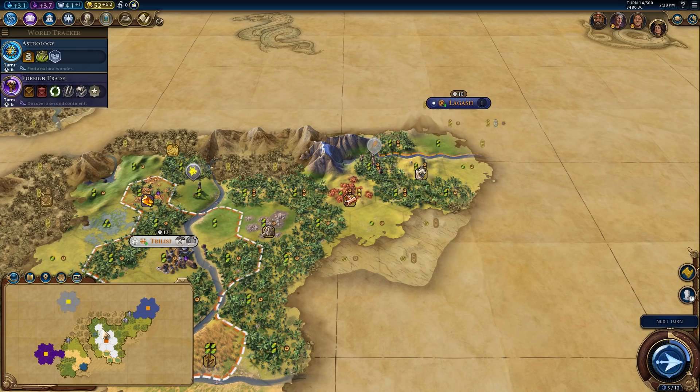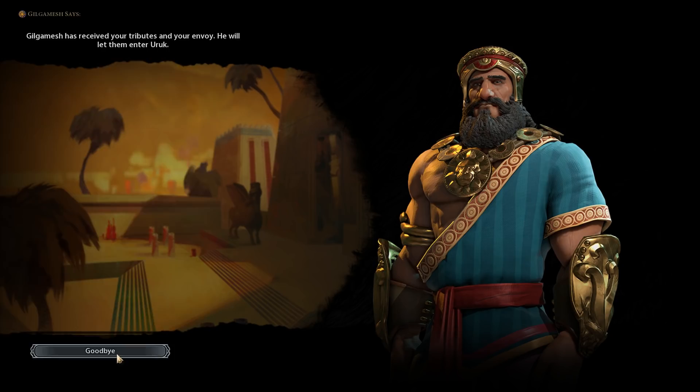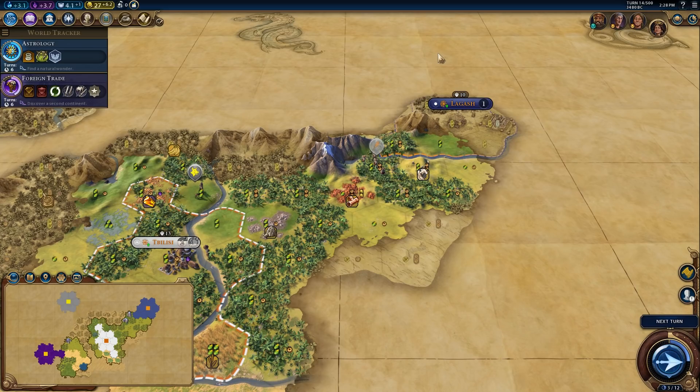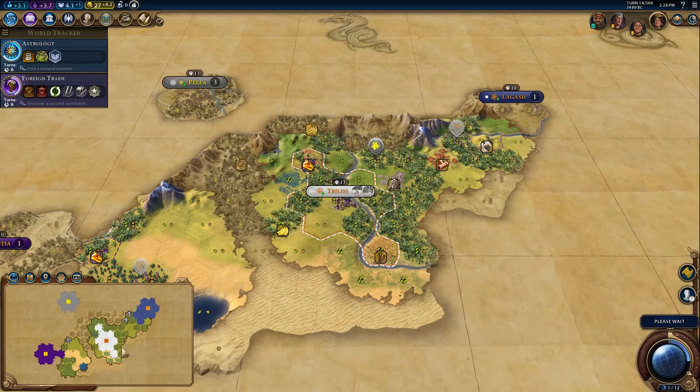I'm very worried about having two aggressive neighbors so I don't want to send my units too far away. Oh my word — I have literally found all three of the most aggressive civs in the game. Thankfully Gilgamesh has a very unique thing where you can declare friendship on the very first turn that you meet him, so that's going to make up for a little bit of the danger that we're in. Having Gilgamesh on my side will mean he won't declare war on me and we can make good friends with him.